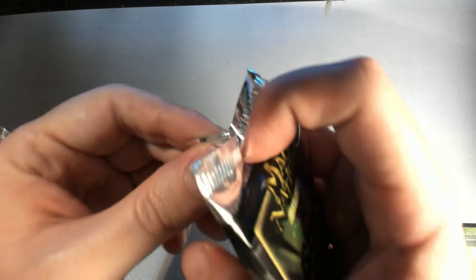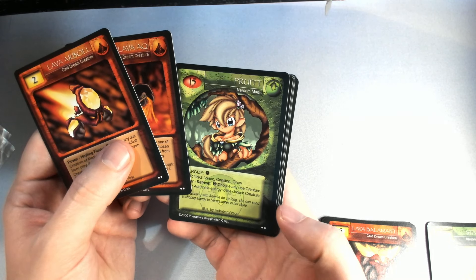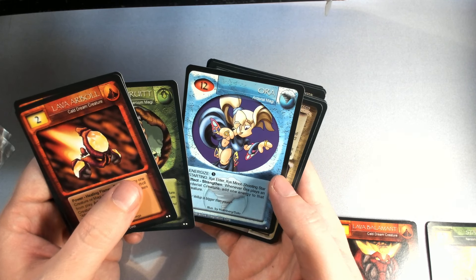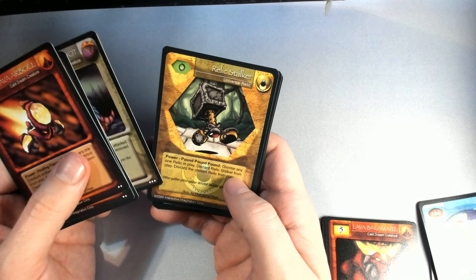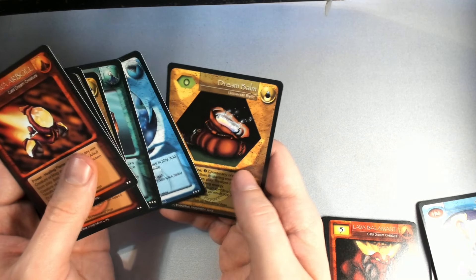I've been going for this method of putting my thumb over the top of the pack and going like that — it seems to work okay, probably not the best for the cards though. We got lava arbol, lava ock, bruit magi — really cool one. Our rare is a magi, which is nice. We got aura, I think that's actually one of the better cards from the original set. We've also got relic stalker, another leaf hyren, another lightning hyren, will shooting star, and dream bomb.